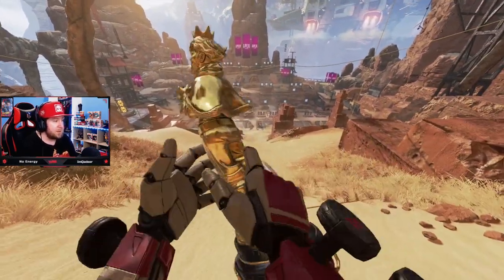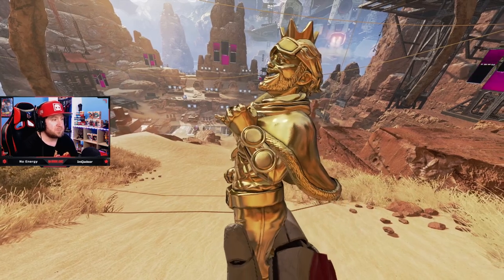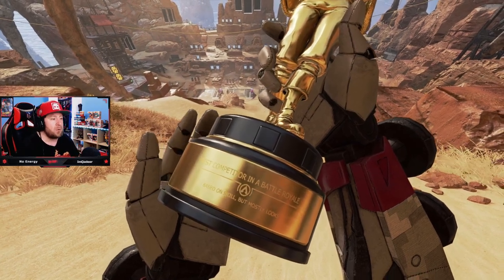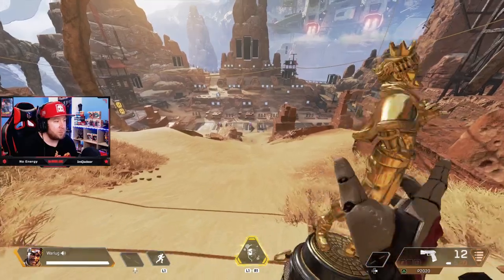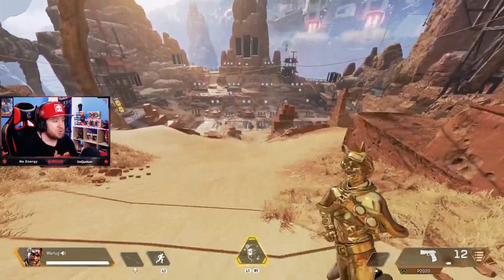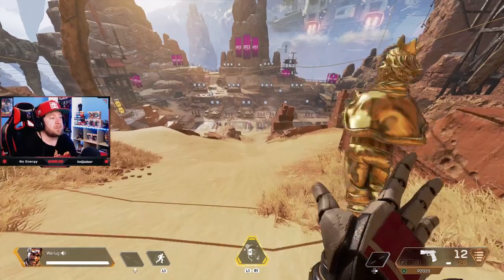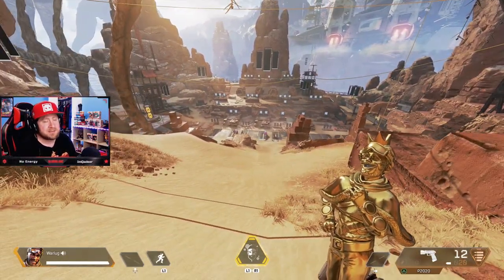The animation though, I wish it was a little bit better. Just pulling it out and examining it while Mirage voices over — I thought they would do more with it. When you start to run, all you do is a little pirouette, which goes with him, but the animation gets a three out of five stars. That's Mirage coming in at number six.